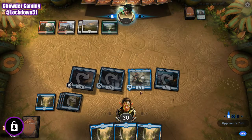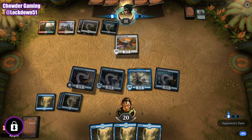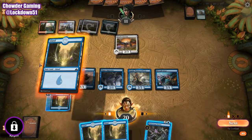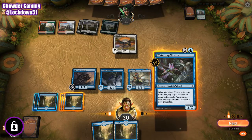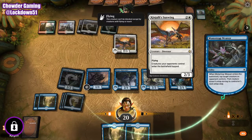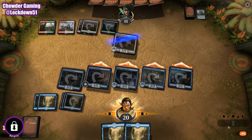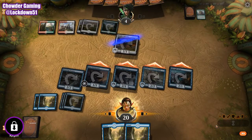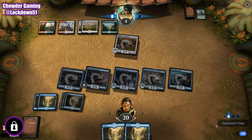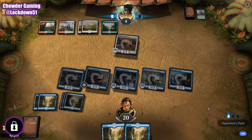We have the protection. That's your battlefield tapped. That's unfortunate — we are just going to do this. Tap him down, get in for quite a bit of damage again. They're going to need to do some serious work next turn in order to survive this game.